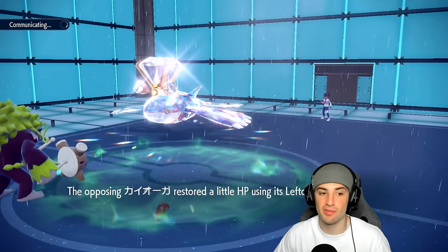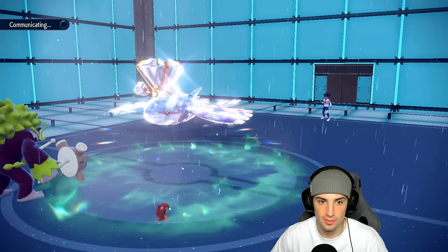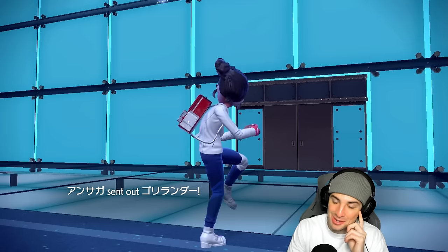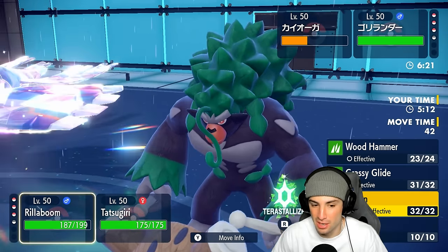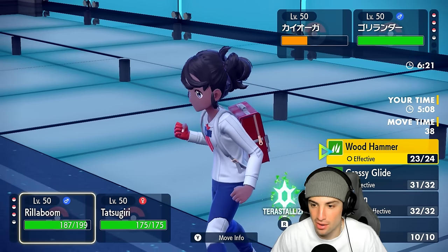Kyogre gets back a nice chunk of HP, but knowing that my Rillaboom outspeeds is massive — I can just drop a Wood Hammer. A double Calm Mind boost — that's a big mistake. I'm going into Rillaboom. You can fake out my Rillaboom now, and I wish I had Protect, this is a bit tougher for me now.